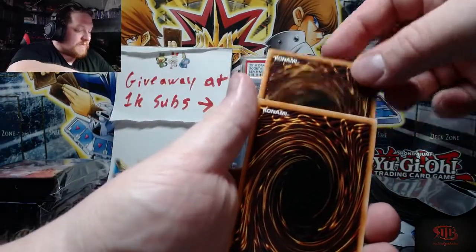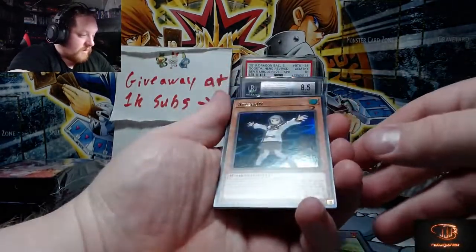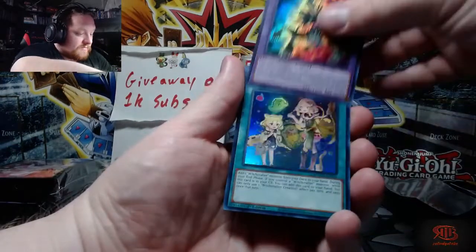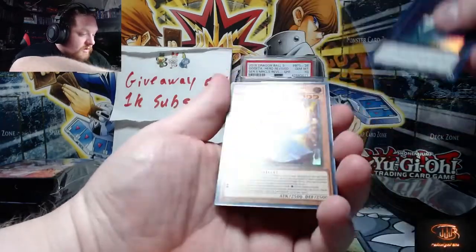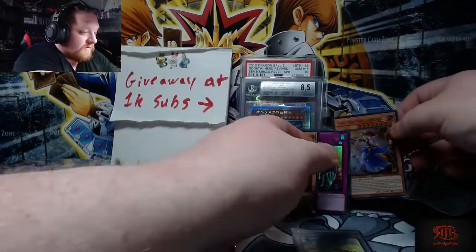There's four packs per display box, so we're on our fourth one out of one of them. Aluren, Predaplant, Witchcrafter Creation, Cat Shark, and the Iris Swordsoul — very cool, very cool.